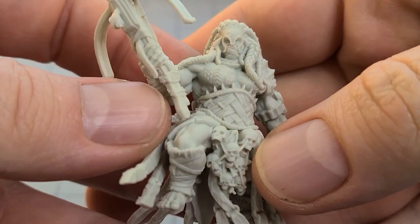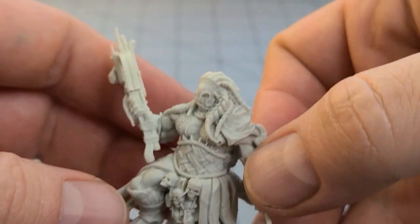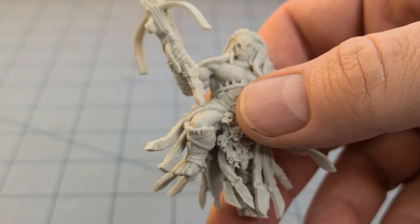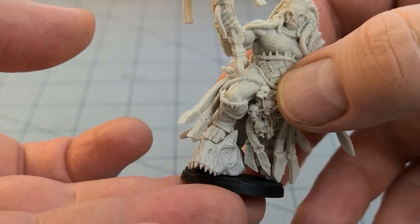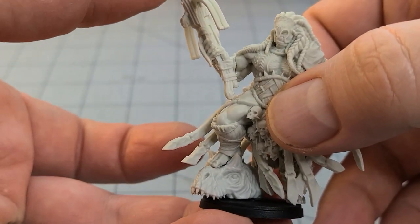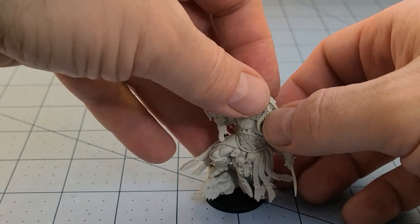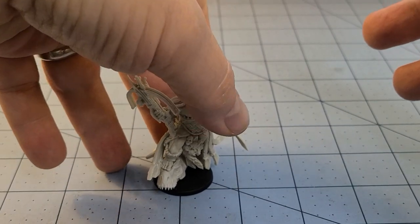We went ahead and got our Wadroon force all put together. I'm going to start with the Predator because they are, well, the coolest. They're big, bulky, got a nasty looking crossbow, a little machete, and a severed carnosaur head on their base. Quite impressive — and he's a big dude, going off the base in every possible direction, overhanging it in almost every way, shape, or form.